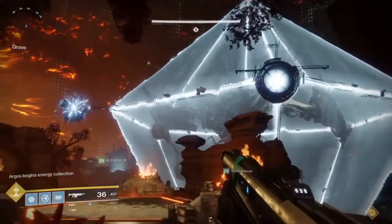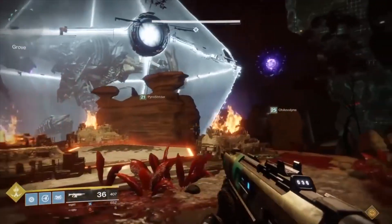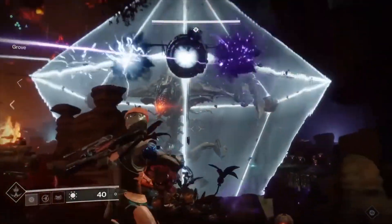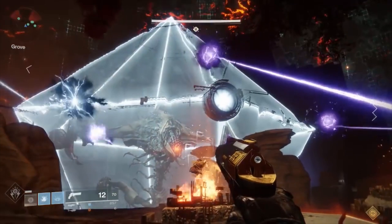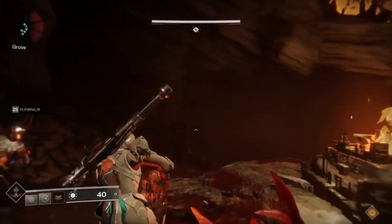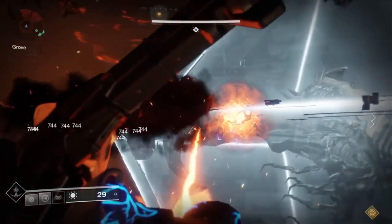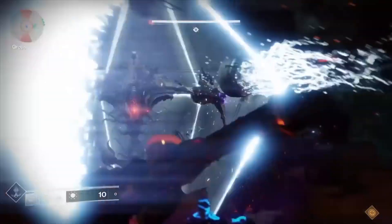When the encounter begins, three elemental orbs will randomly spawn on one side of Argos's shield. These orbs can all be one element, but will more likely be a random mixture of the three. You'll need to shoot these orbs at the same time with the matching elements of the charged Vex craniums in order to depower Argos's shield. So once you see what the elemental orbs on Argos's shield are, communicate that to your team and begin grabbing and charging the Vex craniums accordingly.